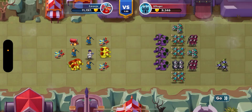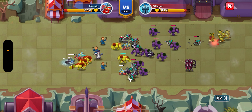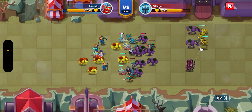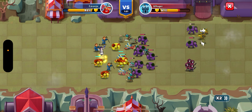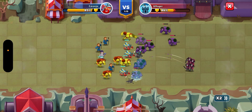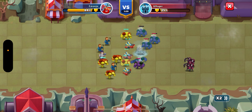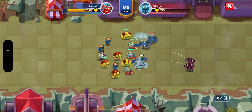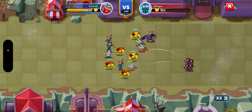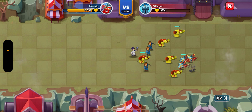If you do lose, the damage dealt to the opponent is carried forward. So if you kill some units — like here, if there are 12 units in their army and you kill eight of them, the next time you only have to beat the remaining four. Once the entire map is cleared, it refreshes to the beginning and you get to do it all over again.